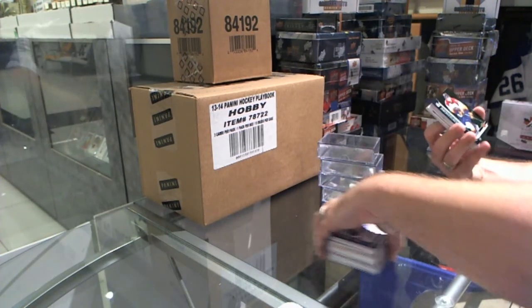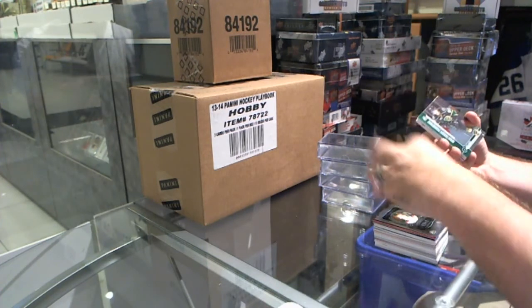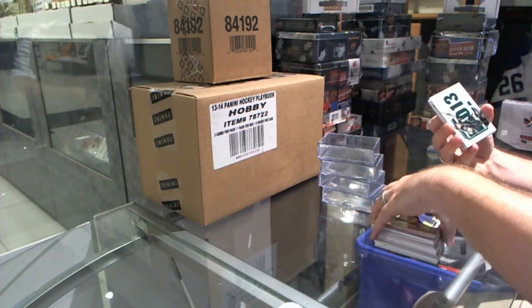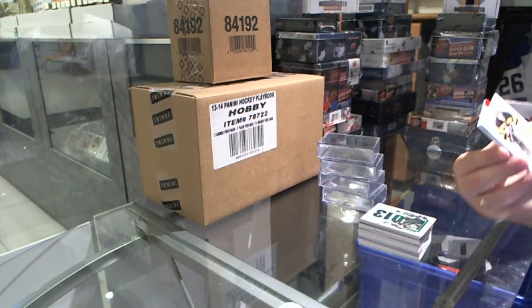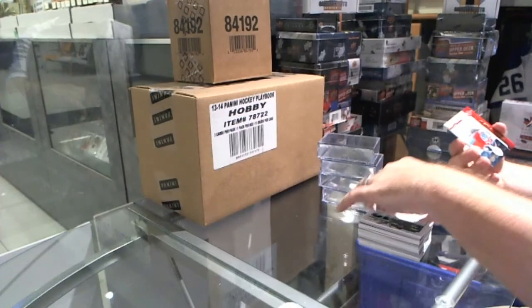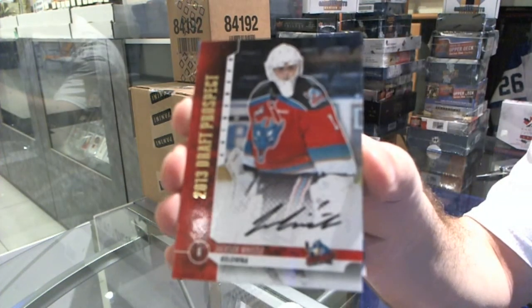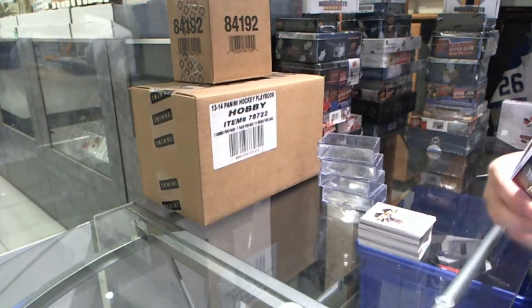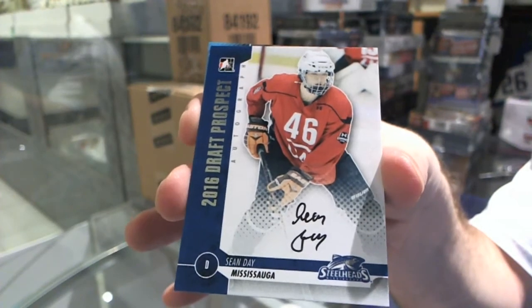We've got an Emerald base of Harper, Fucale base, Patan, Dale Hawerchuk, Peter Forsberg, Nikita Zadorov, Robert Hagg. We've got a Draft Year jersey of Nikita Zadorov, a game-used jersey of Ryan Kujawinski, a gold autograph of Jackson Whistle, an autograph of Sean Day, and an autograph of Fredric Gauthier.